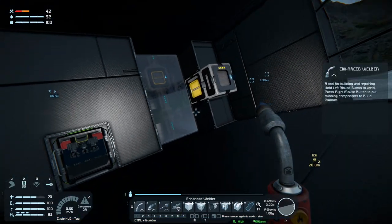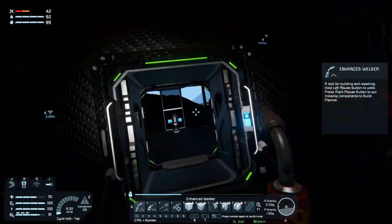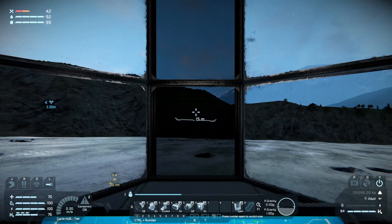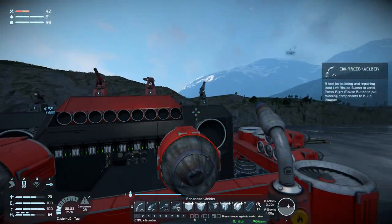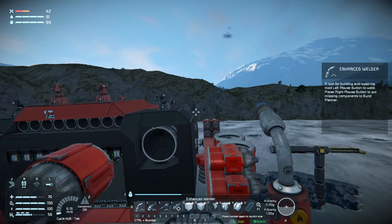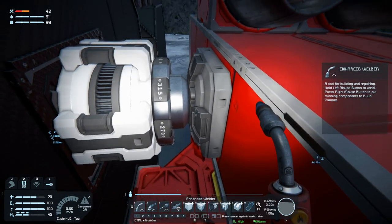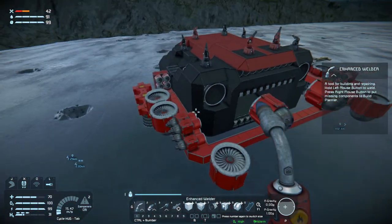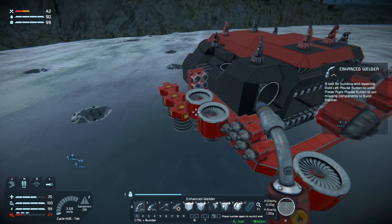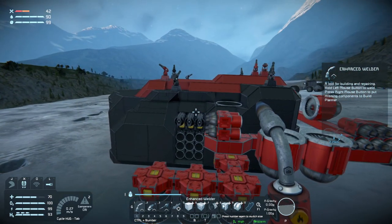We're locked. We're not going anywhere. That's the problem we have. And I have even tried — because I put this on a rotor — detaching so that we don't have all of this weight from the Atmo thrusters, and still no dice. We are not going anywhere, even at five kilometers.